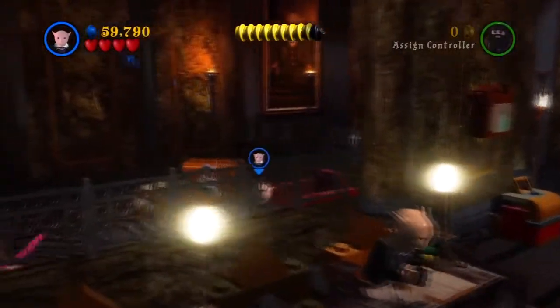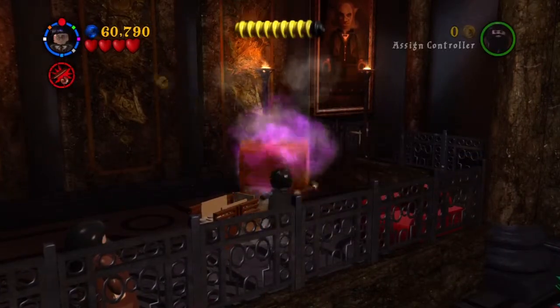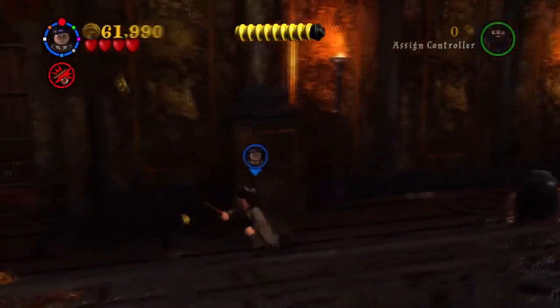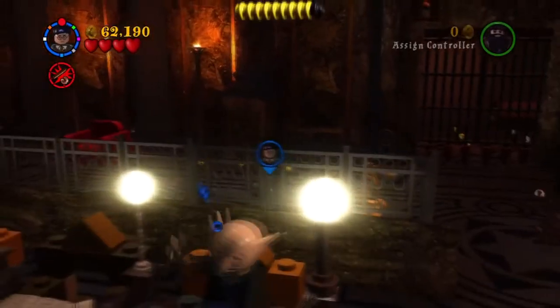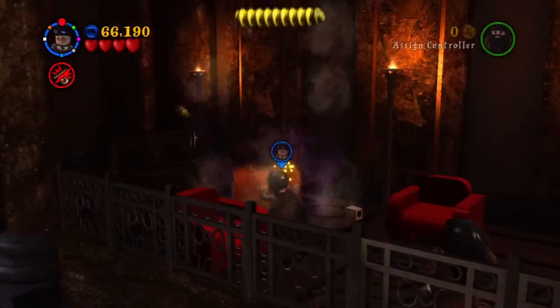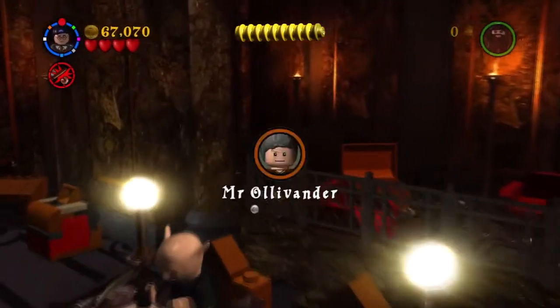There are blue studs down here if you want to get those. In this LEGO game and the next one, they always put loads of blue studs and purple studs in the corners where you can't see them. So I would suggest, if you don't have many studs, just search the corners and you're bound to find something.